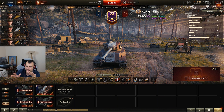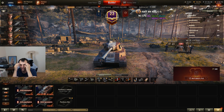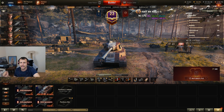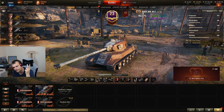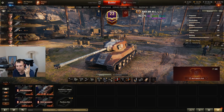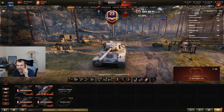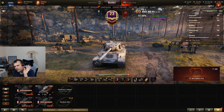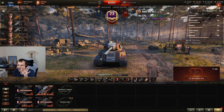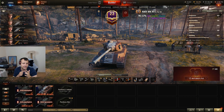Speaking about the gun, it's hit or miss. Sometimes you are hitting very well and sometimes you are missing all of your shots. There are two ways you can play with this vehicle: stabilizer, ventilation, rammer — but then you are sacrificing your view range — or alternatively stabilizer, optics, rammer, which gives you a nice view range so you can spot for yourself. For today's session we are going to play without a view range and try to maximize performance gun-handling wise.